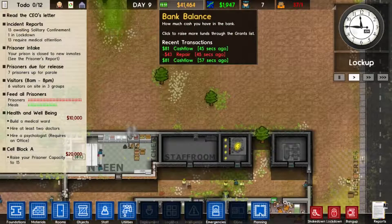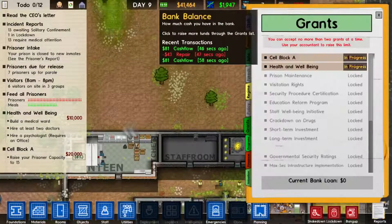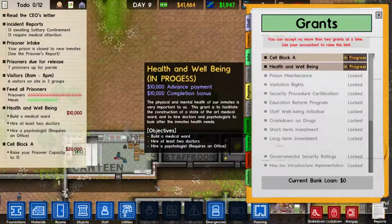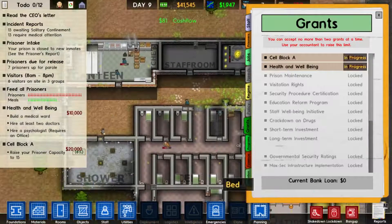Grant advance. Cell block A - I've just got to increase my capacity to 15. So if any of you guys can tell me how the fuck to do that, that would be magical. And health and well-being - I need to build a medical ward and some stuff like that.